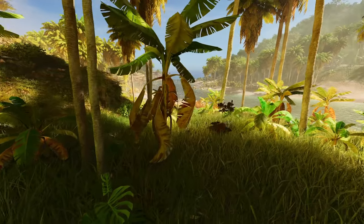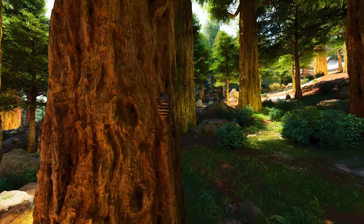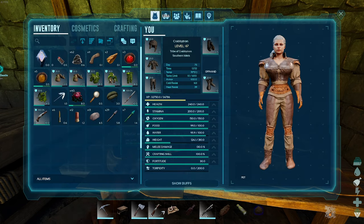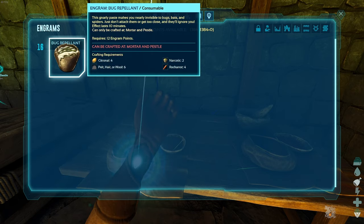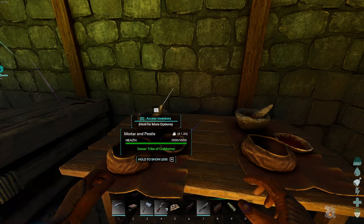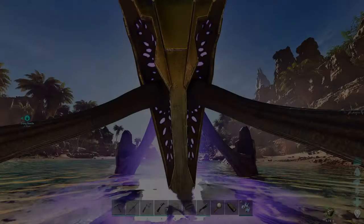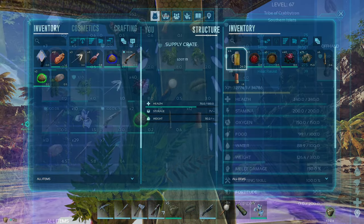As it stands right now, there's currently two ways to tame a bee: by finding a bee on the loose or by destroying the hive and releasing the queen. Before you think about taming a bee, you'll need to do some preparation. One of the first things you're going to need is bug repellent, which you unlock at level 16 and craft in either a mortar and pestle or a chemistry bench. You'll need citronal, narcotic, pelt and rock carrot. I've also found bug spray in some of the supply drops, so keep an eye out for it.